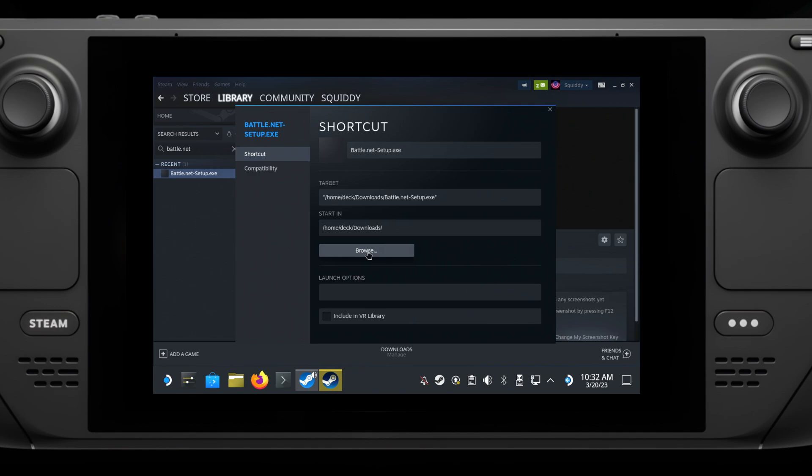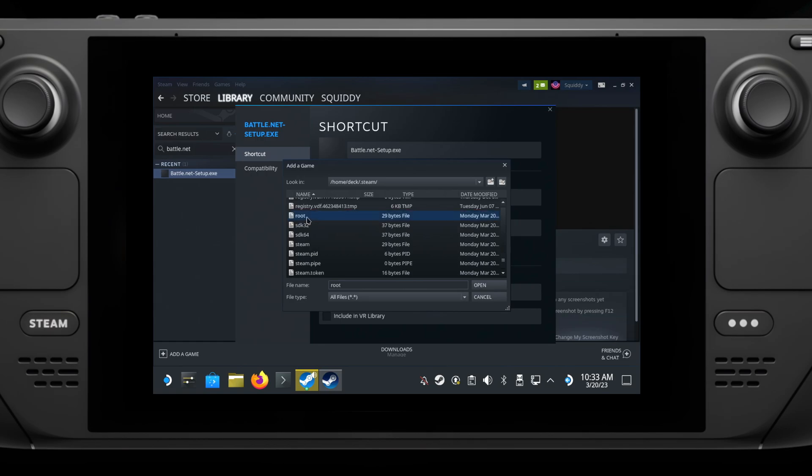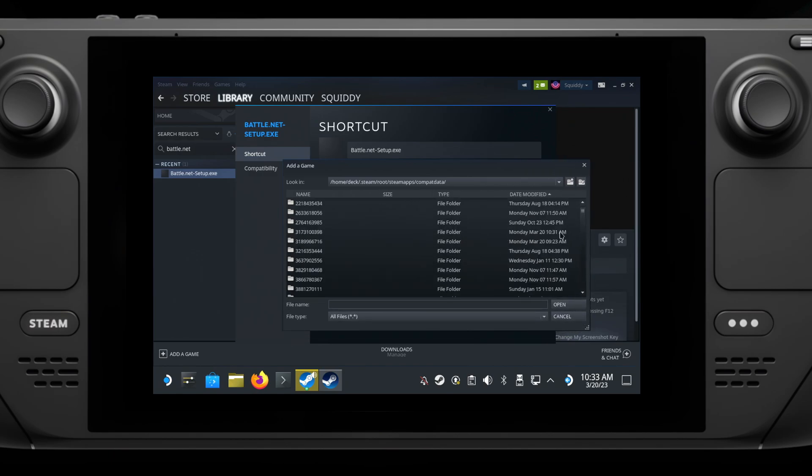Once installed and closed before logging in, again go into the Properties, hit the Browse button. Now at the top we need to go into home/deck, then into .steam, root, steamapps, compact data. You'll need to find the folder that the installer created — you can see it by making the box a bit bigger to find the one with the most recent date. That will be where Battle.net is installed, so go inside, into pfx, drive_c, Program Files x86, Battle.net, and then select Battle.net launcher.exe, hit Open, and rename it if you wish.